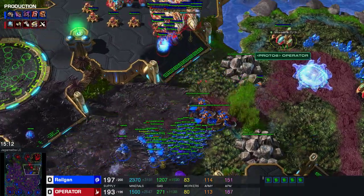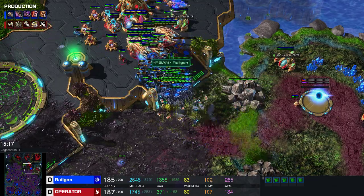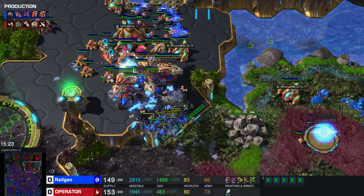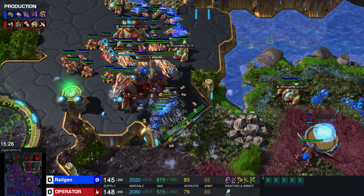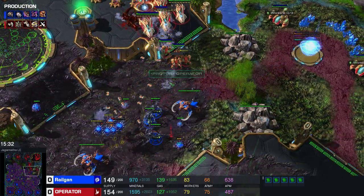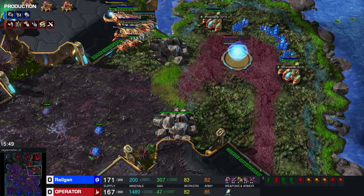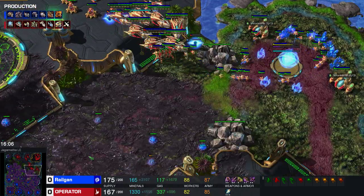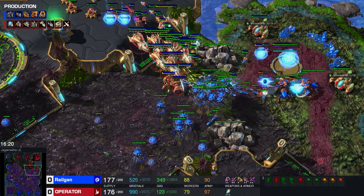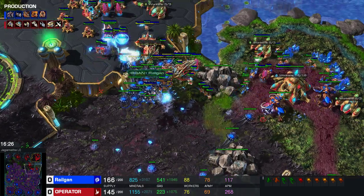Here's one important thing: when I engage him I send in the ultralisks first, so his carriers automatically start shooting at the ultra. I would ideally want a couple of blinding parasitic bombs here as well, but I didn't really have the money for them. I'm just kind of trading — he's starting to add immortals now, and immortals are really good against ultralisks, which is the reason why I add zerglings to the composition. Going for the plus 3/plus 3 upgrade now, and trying to deny his base once more.